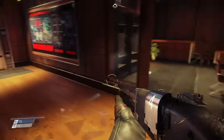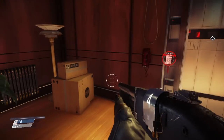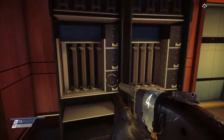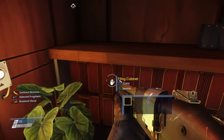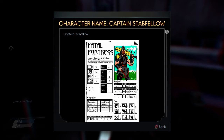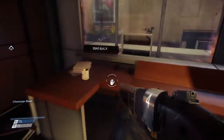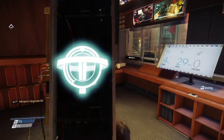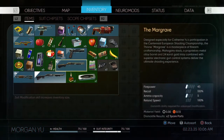Looks like we need level three hacking for something. Checking around — let's look in here too. Found some stuff. There's a character sheet for a Captain — looks like a little RPG thing they were playing. Nice, another weapon upgrade kit. To upgrade my guns further I'm going to need those, so let's go ahead and use this one now.